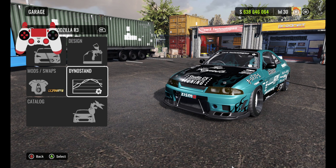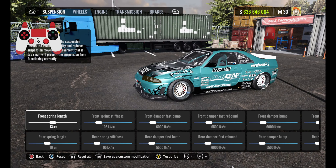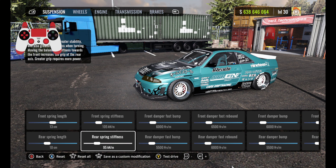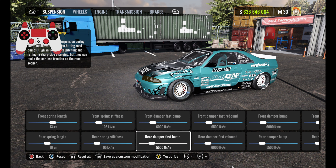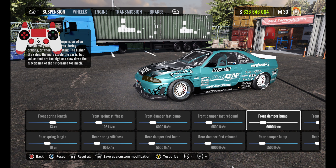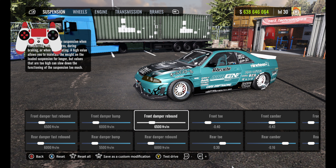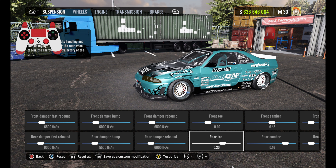Once you have all that done, head over to the dyno stand. For your suspension: front spring length is 13, rear is 10. Front spring stiffness is 105, rear at 95. Front damper fast bump at 6,000, rear damper fast bump at 5,500. Front damper fast rebound at 6,500, rear damper fast rebound at 6,000. Front damper bump is 6,000, rear damper bump is 5,500. Front damper rebound is 6,500, and rear damper rebound is 6,000.